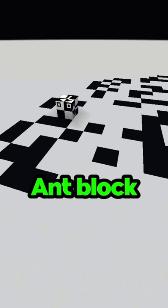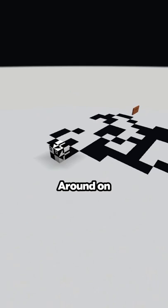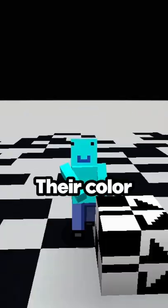In the ant dimension, you'll find the ant block that simulates Langton's ant. It moves around on black and white concrete and changes their color when it touches it.